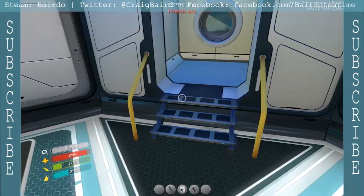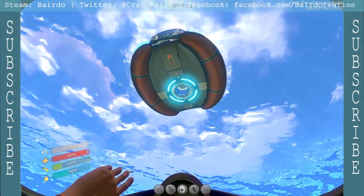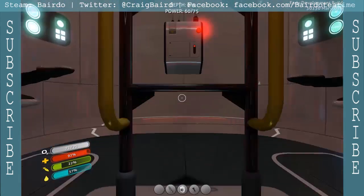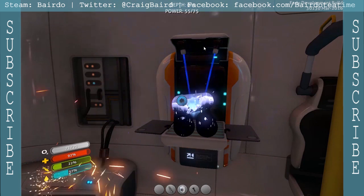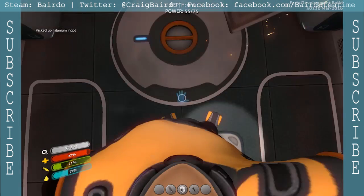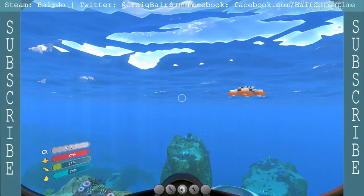Anyways, this is a momentous day, because we're about to launch the USS Berido. Up we go — we gotta fabricate an ingot. Basic materials, titanium ingot. And that should be everything we need. Back down here and we swim over to our mobile vehicle bay.